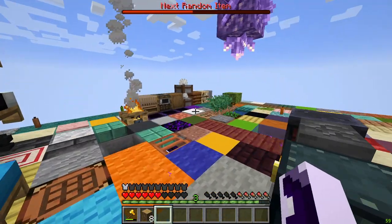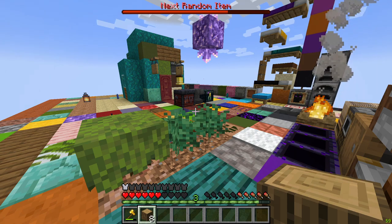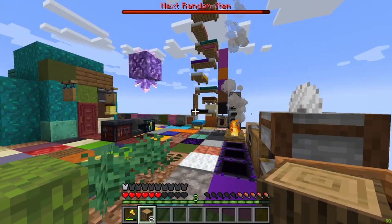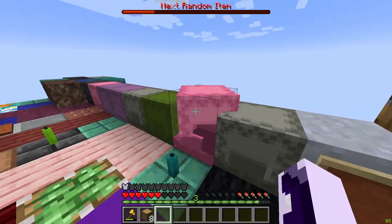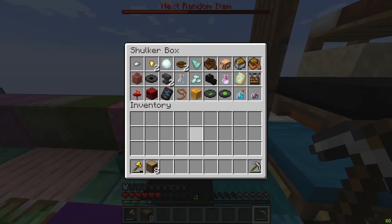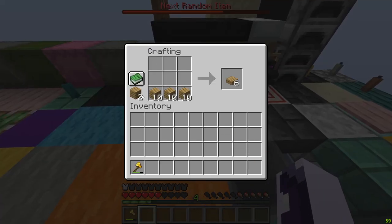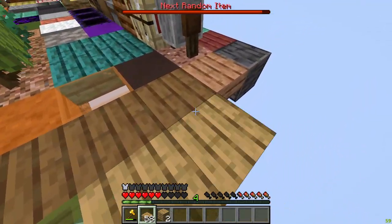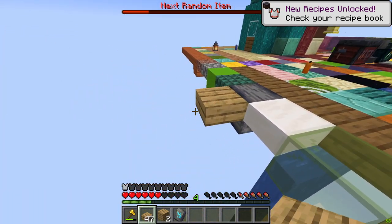We got eight logs from before. I'm still not sure if I should expand with them because eight logs is a lot of wood for us right now. We could build a tower, but that's not the best investment since we don't have an infinite source — we have to wait for a sapling. I'd just expand to be honest. We can get 60 slabs — oh my god, that's a lot.